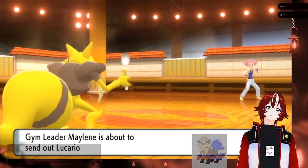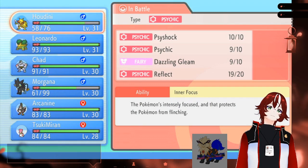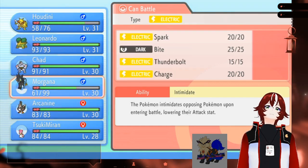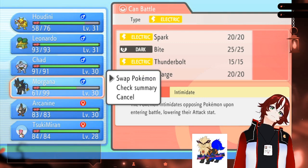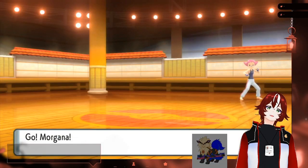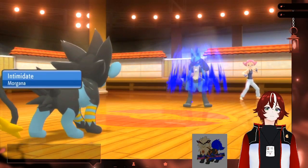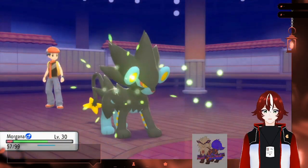Alright, so let me check what moves Lucario has. Drain Punch, Screech, Metal Claw, and Bulk Up. So switch out to — what ability does it have? Steadfast. Would the Intimidate strategy work again? I think so, because the Speed stat will raise every time it flinches — which we're not doing. So I'll start off with Morgana. Try a Thunderbolt — see if we can try to get around that. Lucky — paralyzed eyes. That could work.